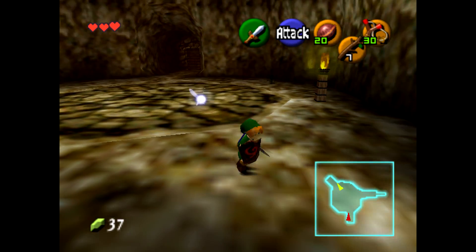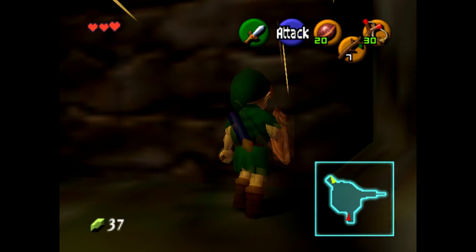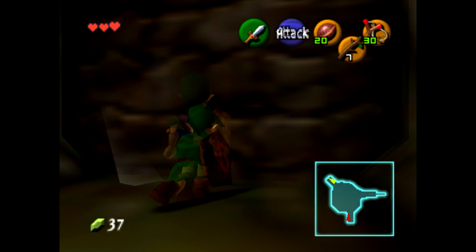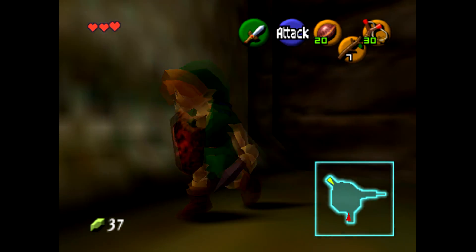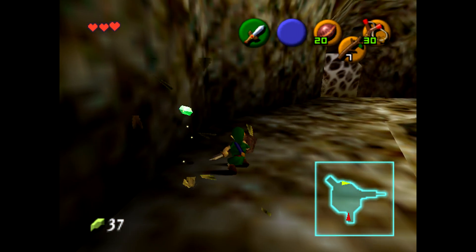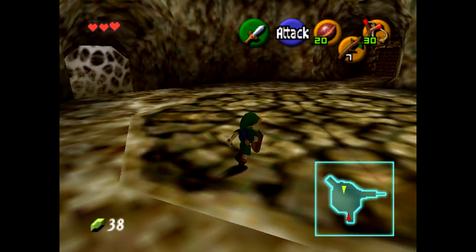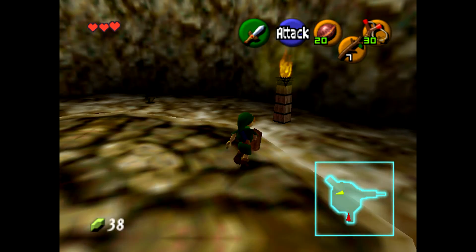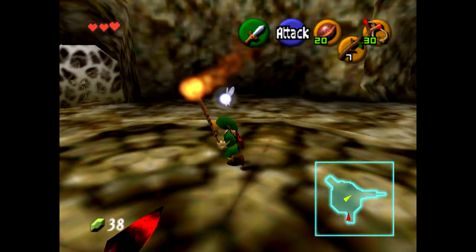We killed those enemies. You hear that sound? That means this wall is bombable. After we get bombs, if I don't remember to come back here, just remind me and I'll make sure I come back and use the bombs to get whatever is back there.